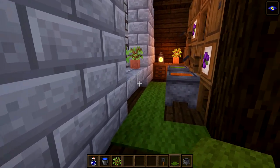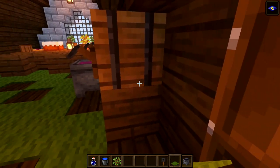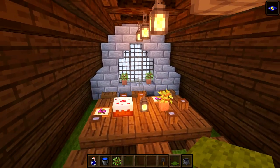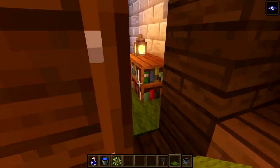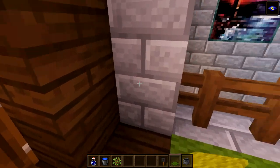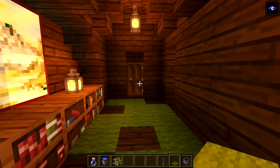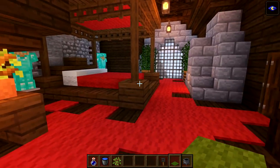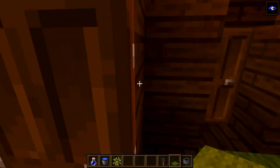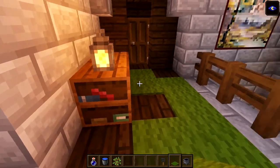I am absolutely loving this project so far. We've got a whole bunch of the castle done now - we've pretty much finished this side of the castle. I'm really happy with the way the king's room has turned out, I think it looks really cool. I like the little bedrooms too - I think they also look really nice.